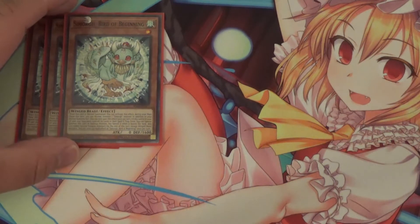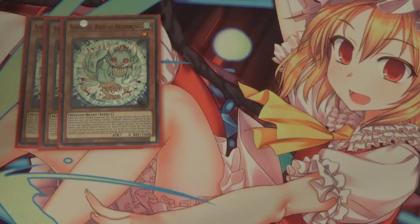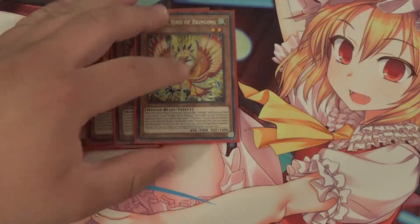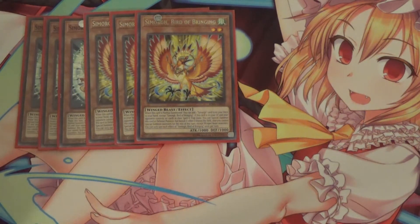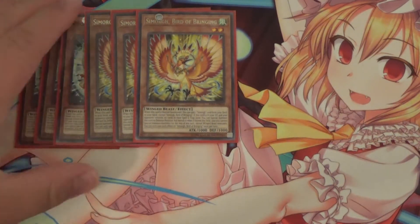It also has an additional effect, which all the lower-level Simorphs have: if one of the Simorphs is in your graveyard and your opponent controls no cards in their spell and trap zone, you can Special Summon this card in defense position, but banish it when it leaves the field. Next, I run three Simorph Bird of Bringing. I actually really like the art on Bringing. When Bringing is Normal Summoned, you can add one Simorph card from your deck to your hand.